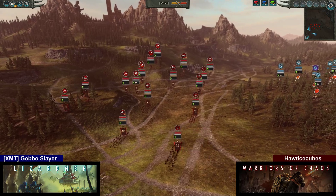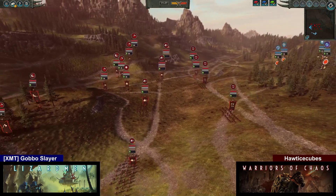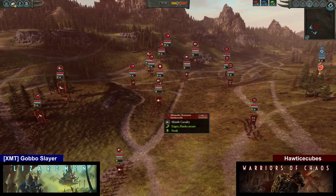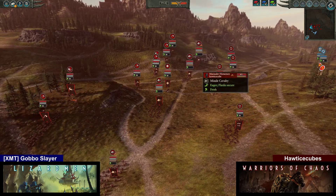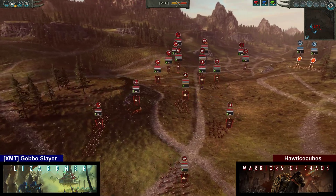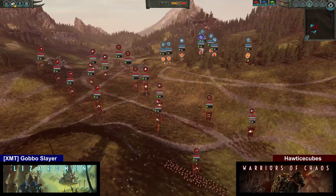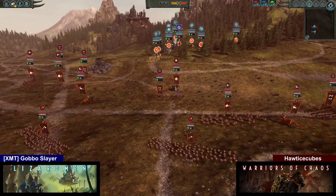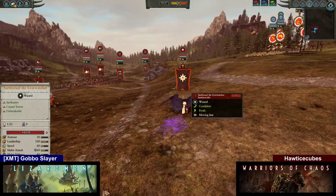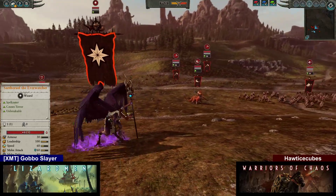What has Chaos brought this day to the field, my son? Oh, Chaos got a big army, starting with five Chaos Warhounds up front — three of them with poison, two without. Who let the dogs out? Got four Marauder Horsemen as well, and five Chaos Marauders. A ton of cheap units here. On top of that, we're gonna have two Dragon Ogre Shaggaths and Sartorial the Everwatcher. Sartorial's gonna have Final Transmutation, Arcane Conduit, as well as the Plague of Rust.